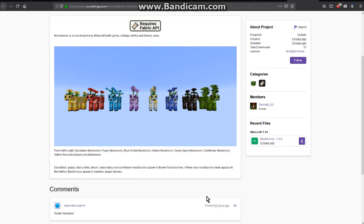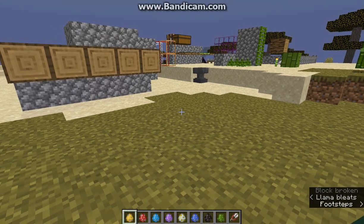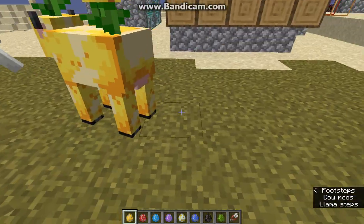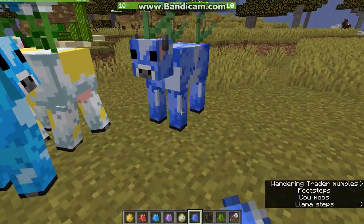I'm unable to get either of those two biomes to spawn properly — the flower forest and the bamboo jungle — because I've got a bunch of biome mods installed. When I tried to find them, it only gave me a chunk-sized area, so I'm just going to spawn these in here rather than finding them naturally.